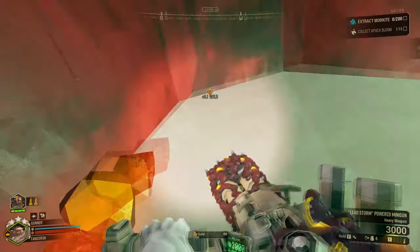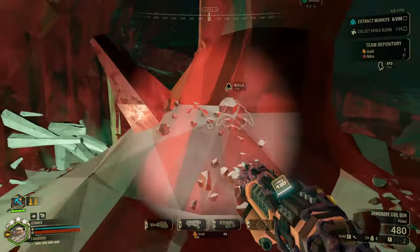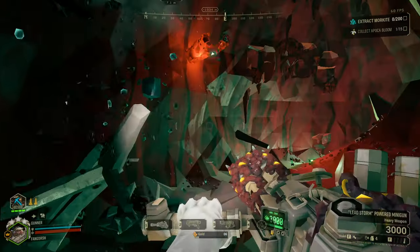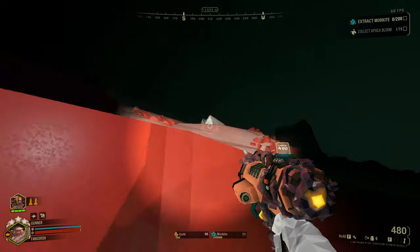Every single time I would play with the Thermal Catalyst before on the Coil Gun, it would just not trigger at all when I would set them on fire. It just felt like it wouldn't do it at all and I hated it. I think this is going to be a lot better, and we'll actually finally get to see the Thermal Catalyst actually do something.